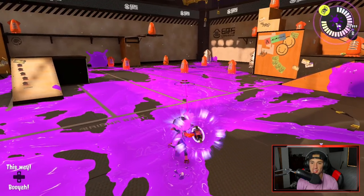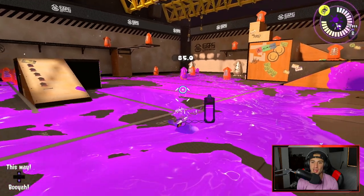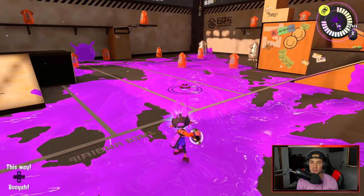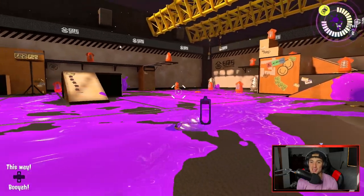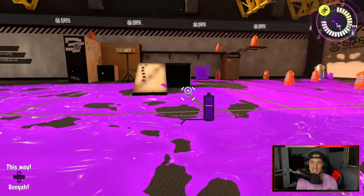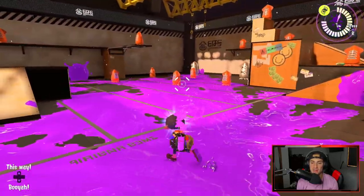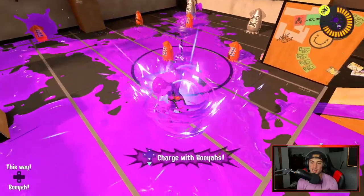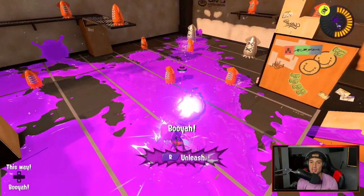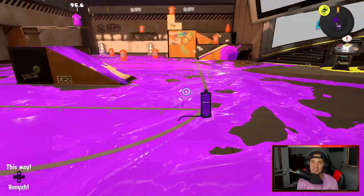One throw only does about 50 damage, but if you charge it all the way — pop pop — you can actually KO somebody with 120 damage. Look at all the turf we painted already. The special for this weapon is the Booyah Bomb. It's super good — you charge it with booyahs, then huck it at an enemy and it does a crazy amount of damage. That's the showcase of the weapon we're using today.